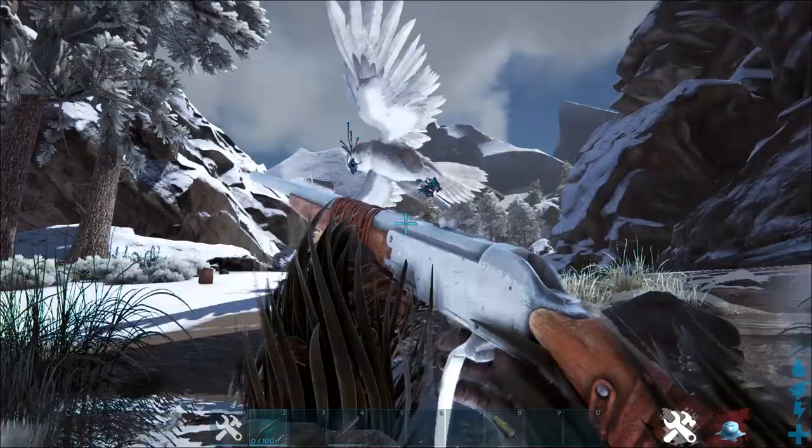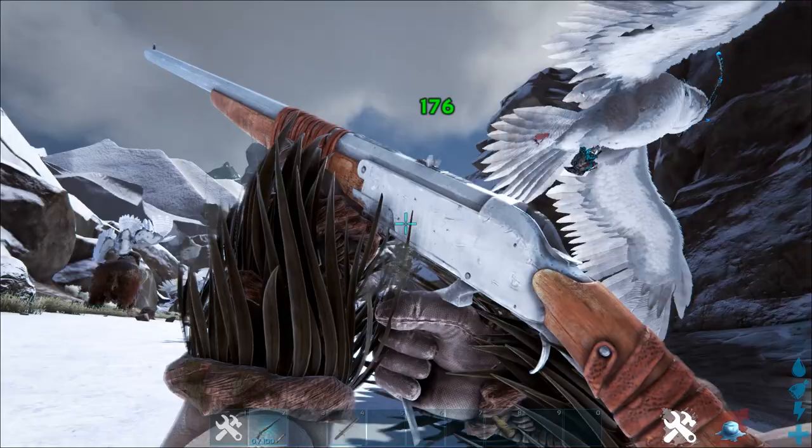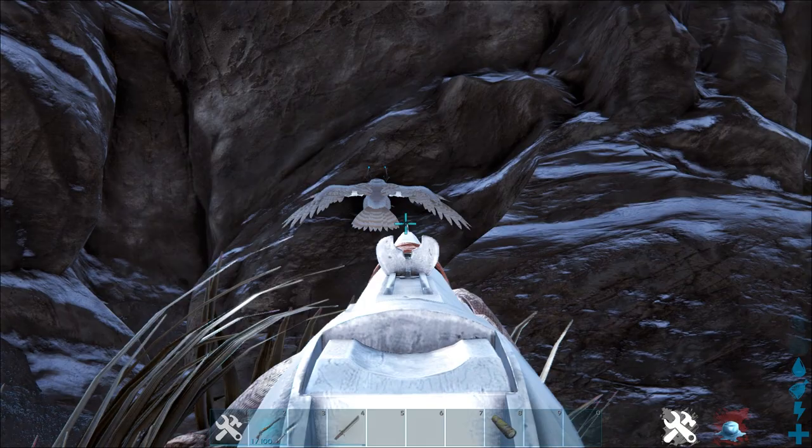How do you go about taming yourself a big fluffy owl friend? Snow owls follow Ark's standard knockout rules, so use your best means possible to make it sleepy. It should be noted that snow owls take less damage from headshots, and this translates to reduced torpor damage, so aim for the body when attempting to knock it out.